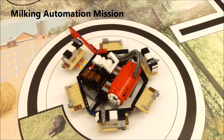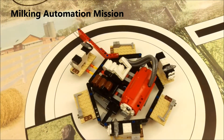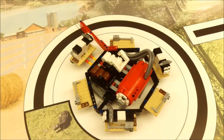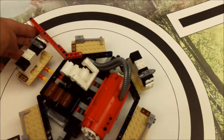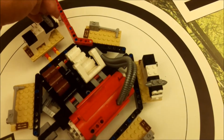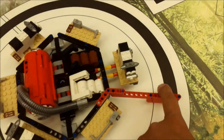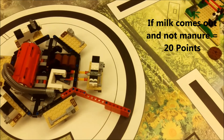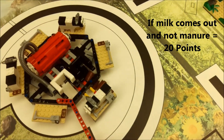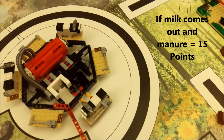The next mission is the milking automation mission. We have the red lever facing over here on the mat. Your robot must spin the cow wheel enough to get the milk to come out — if the milk comes out, that is 20 points. If you go too far and the manure comes out, that's only worth 15 points. So you get an extra five points if just the milk comes out.